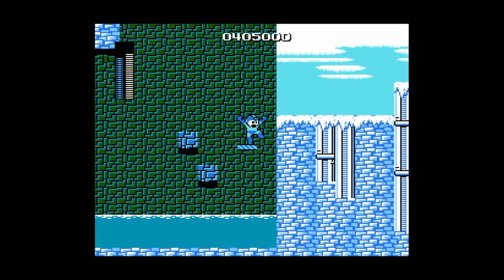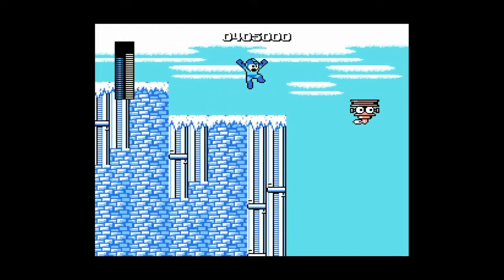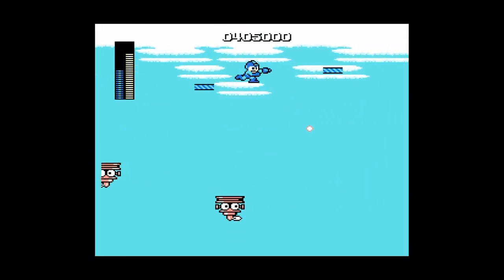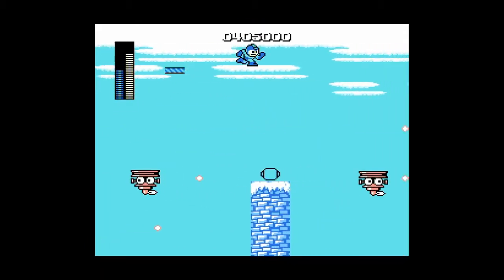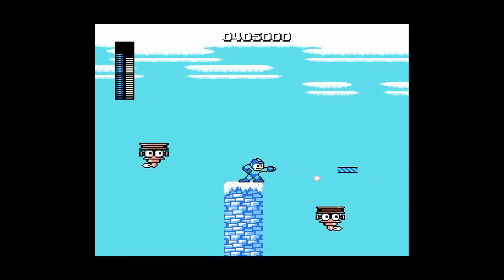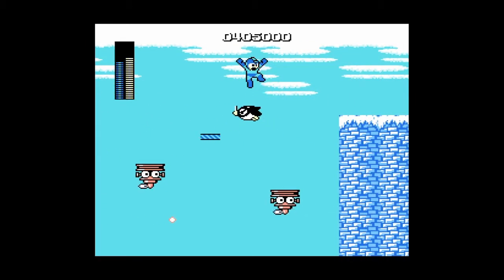Over here I failed with the Magnet Beam a couple times, but luckily the Yoku block saved me from wasting more of it. I'm gonna need a lot of it here. So I take my time and decide not to run on ice. They put that there on purpose — I honestly feel like they expect you to use Magnet Beam, because what other ability would be useful there?